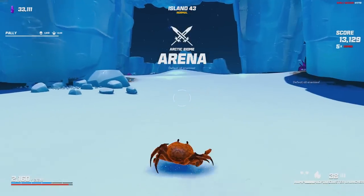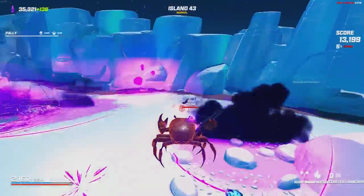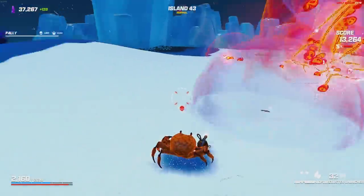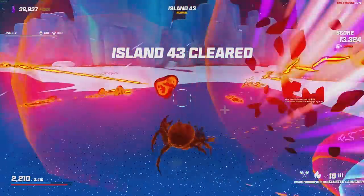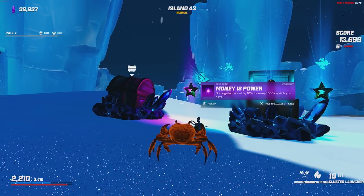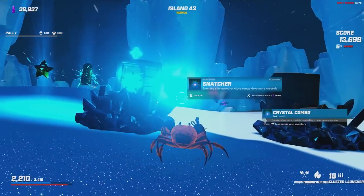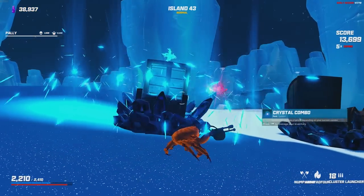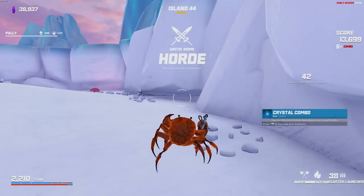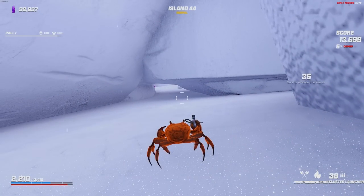We're going to take the economy chest here again — our economy has been popping off, let's make it even better. They put me in the middle of the arena — it doesn't even matter this time, although I did take a little bit of damage. We kept the combo — our armor just took a little bit of a hit. The elite spawning in literally can't even move because the ice is freezing them to the ground. Money is power — 10% increased damage for all of our money.